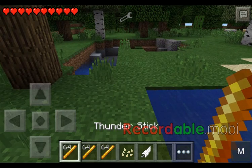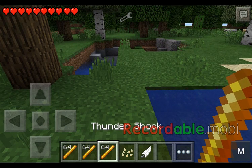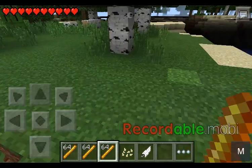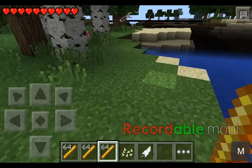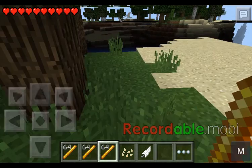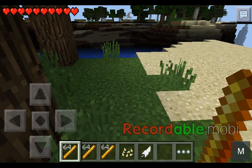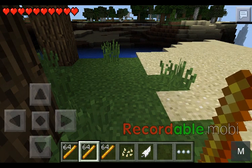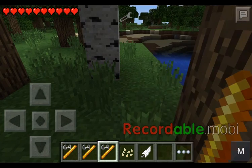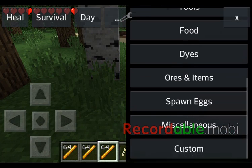First thing you need is the Thunder Stick, Thunder Rain, and Thunder Shock Sticks. There are only three items in this mod. The Thunder Stick is 347, Thunder Rain is 348, and Thunder Shock is 349. If you have the Too Many Items mod, you can get that easily.